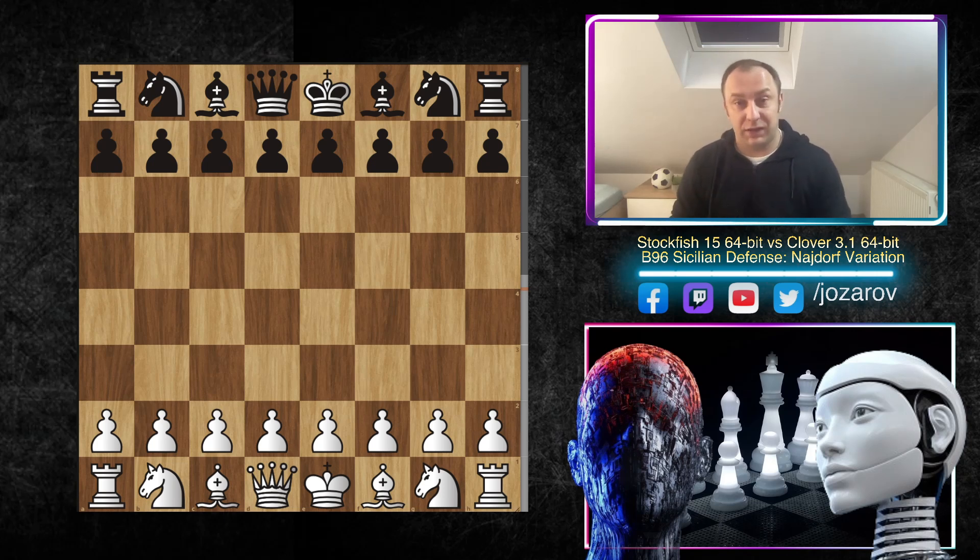I've sorted out a beautiful tactical game played by Stockfish 15 against another top engine, Clover. This game is really incredible and shows the real strength of the new Stockfish 15, because here Stockfish will destroy Clover in only 29 moves in the Najdorf Sicilian.